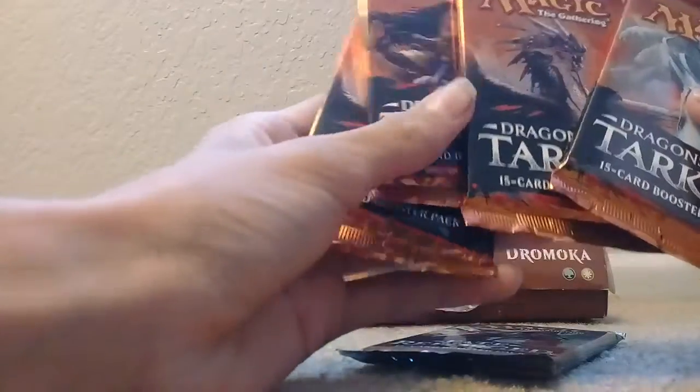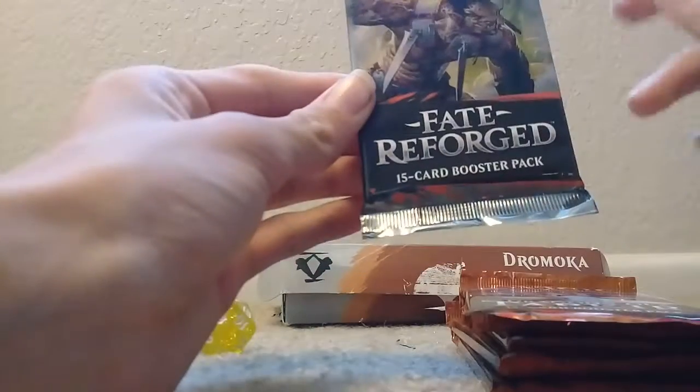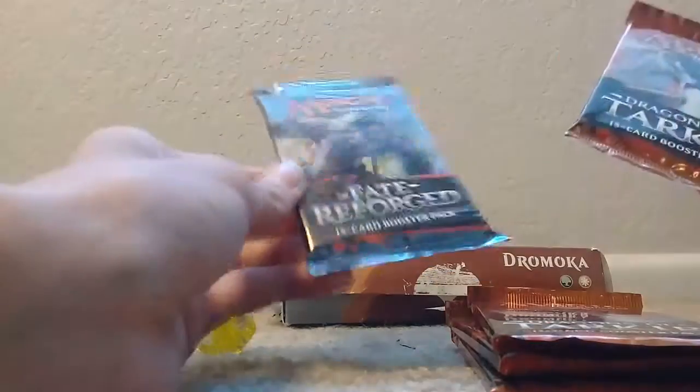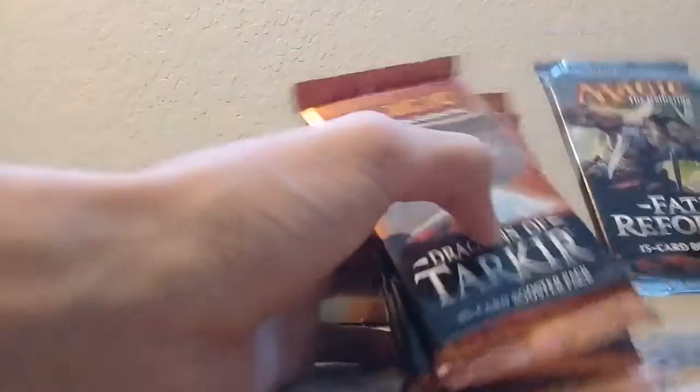We'll open up the Dragons of Tarkir packs. We have five packs: four Dragons of Tarkir and one pack of Fate Reforged, which was the previous set. When you get the Fate Reforged pack, it's basically four packs of Fate Reforged and one pack of Khans of Tarkir — which is what I thought I was getting, so that's a bit disappointing. I was actually thinking today I wish it would come with Dragons of Tarkir. I actually didn't think it was coming today — I thought it was coming in the mail tomorrow, so this is a nice surprise.